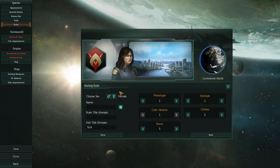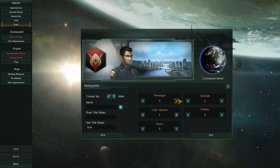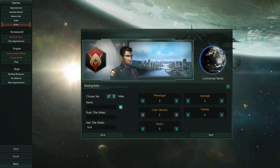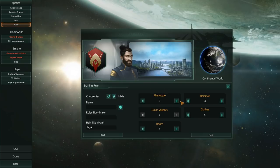A ruler — we can choose a ruler, whether or not they're male or female. Their phenotype, that is their race basically, as in their individual subraces. Their hairstyle, of course. Oh, look at that glorious beard.